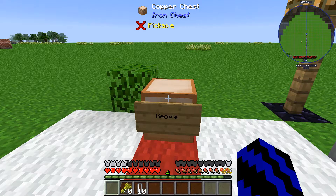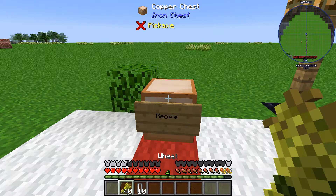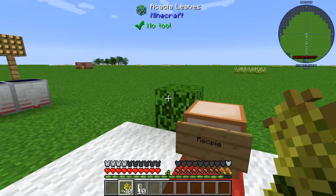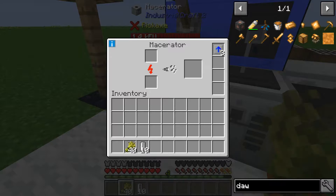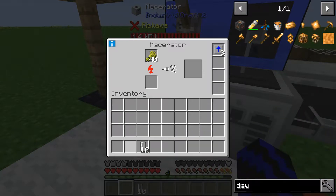What you're going to need to grab first is some biochuff. The best way I've found is to use wheat, or go get yourself a bunch of leaves. Head over to the macerator now and let all of these chug away and do their thing.